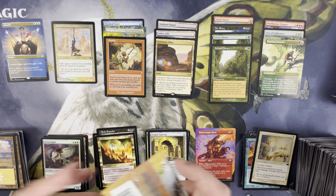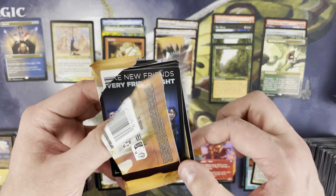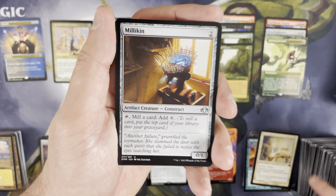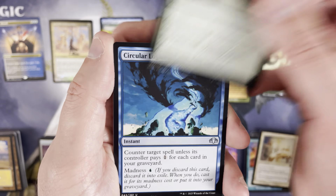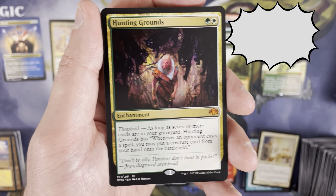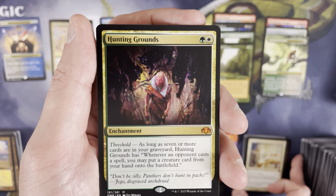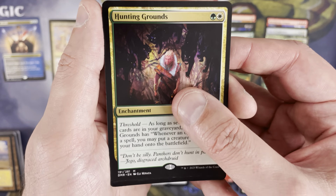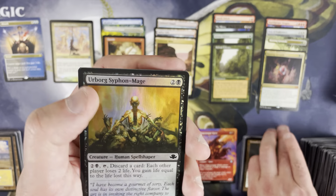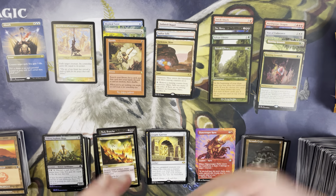Gemstone Mine might only be like a dollar, but it's an incredibly playable card — not unhappy with that. Spirit Link after that and our land token. I really like the retro frame basic lands they included in this set. Call of the Herd, Circular Logic — and that's another Hunting Grounds, so a little more duplication. But if it's going to be duplicates, duplicated mythics is okay with me — way better than Cryptic Gateway. Tormod's Crypt as a retro frame uncommon, Urborg Syphon-Mage as a foil common. That brings us to eight mythics — that's a lot.